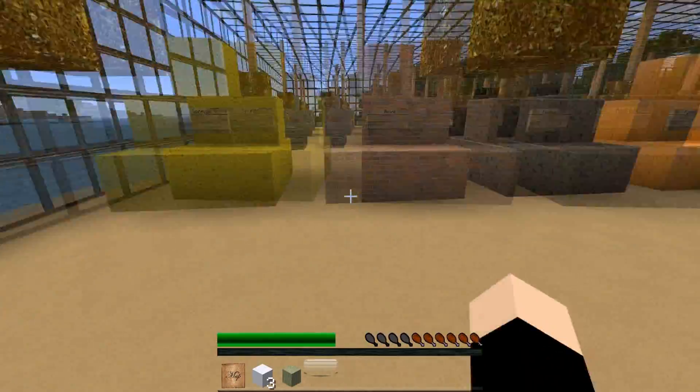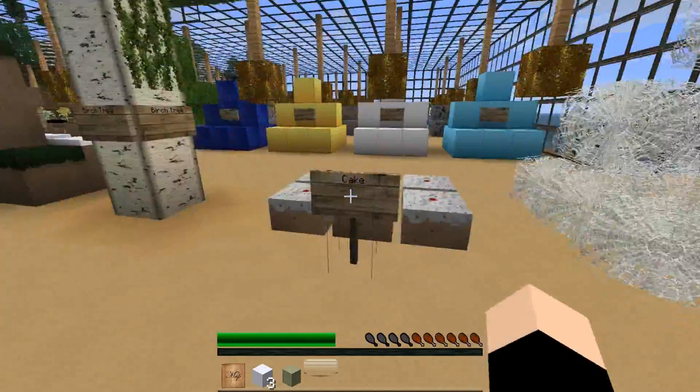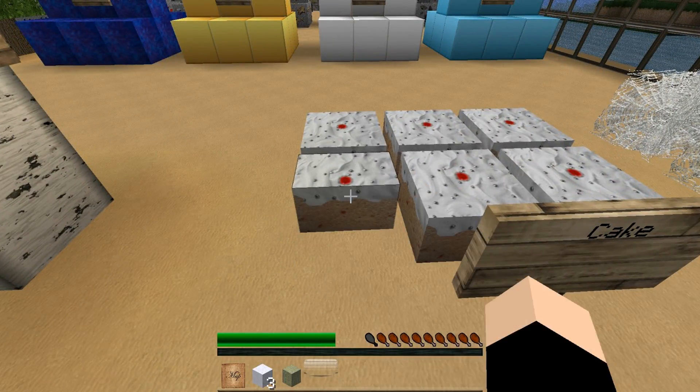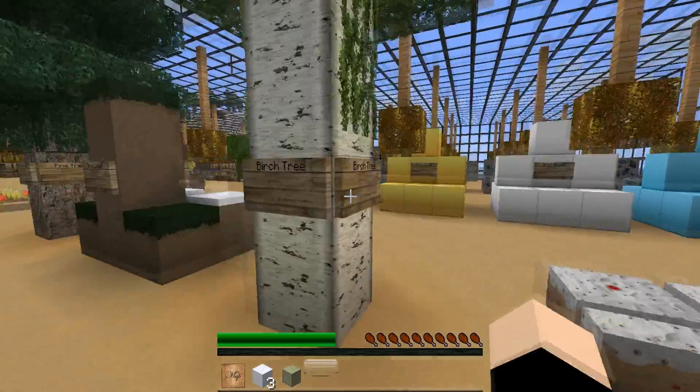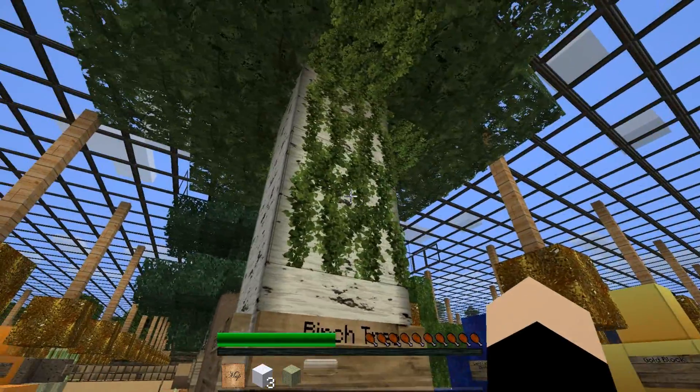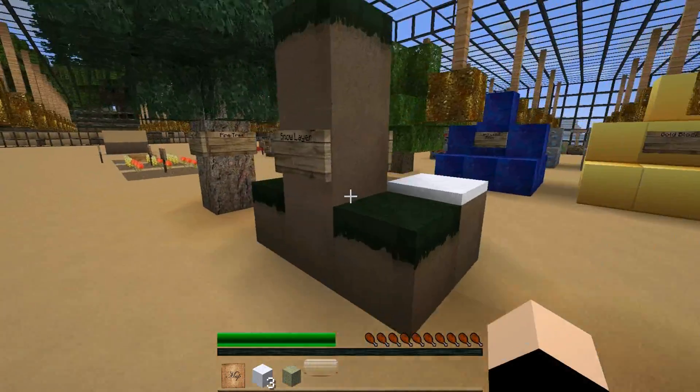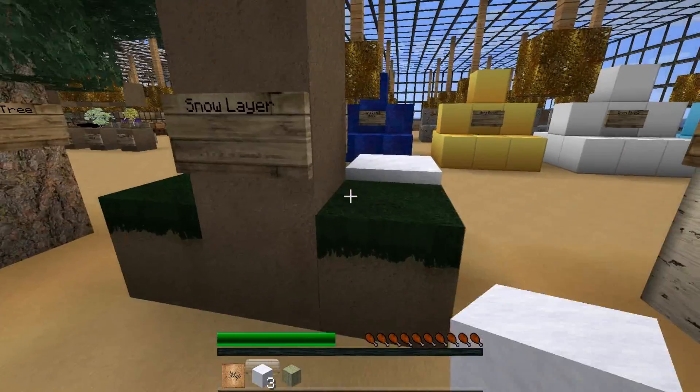Cobwebs now look intimidating when you're in a mine. Cake — I'm actually quite hungry by the looks of it. Good old cake. Birch trees, and vines — as you can see, vines are in there. Birch trees, and snow layer.